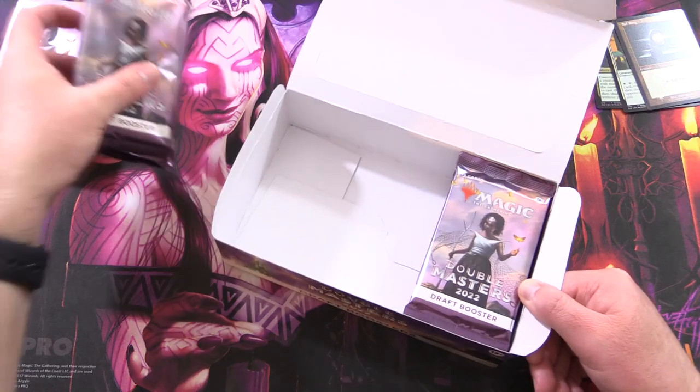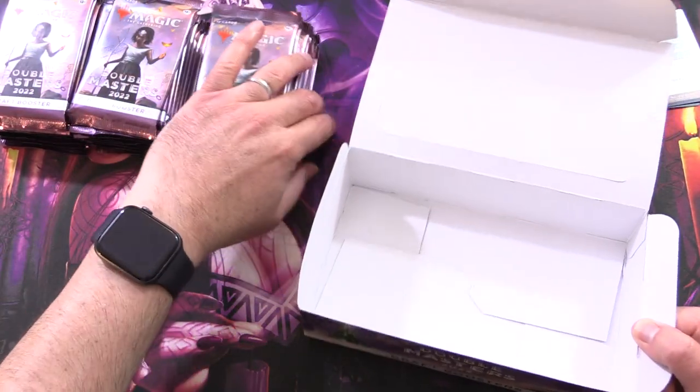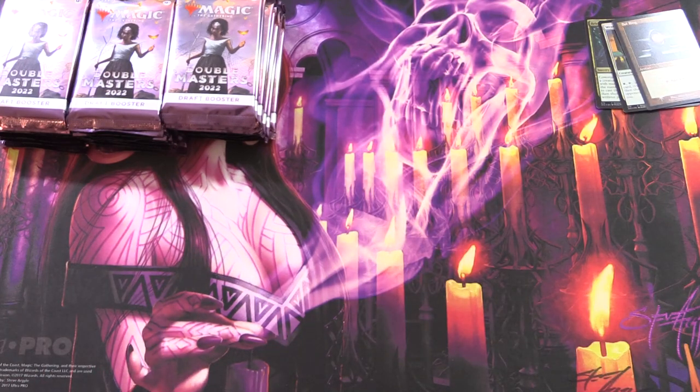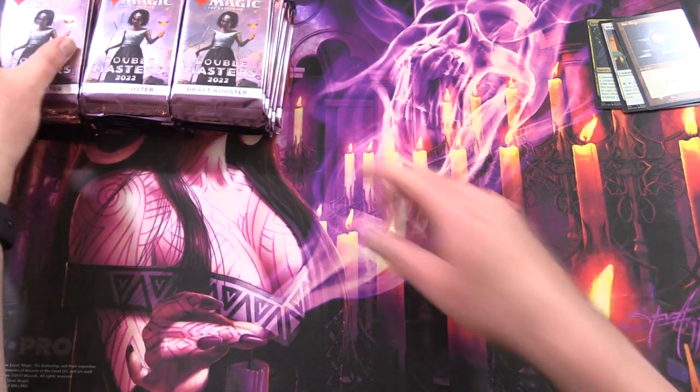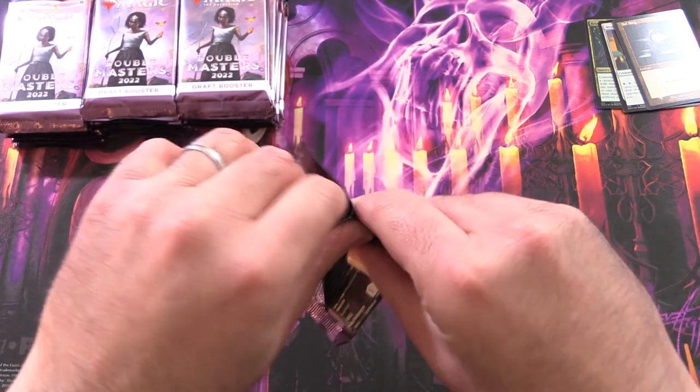Imperial Seal is the big one. Mana Vault, Reanimate, Dockside Extortionist, Cavern of Souls, and a whole lot more, including some Liliana. Let's get to cracking.